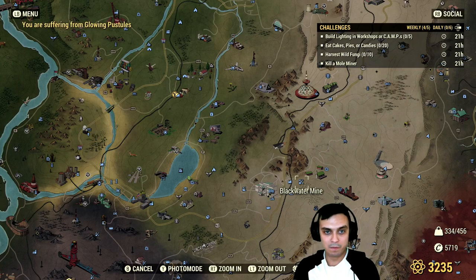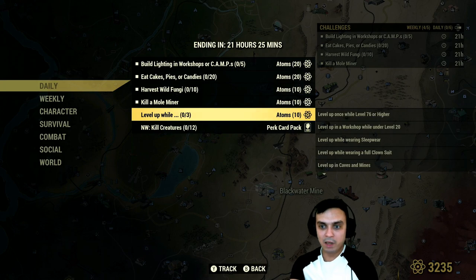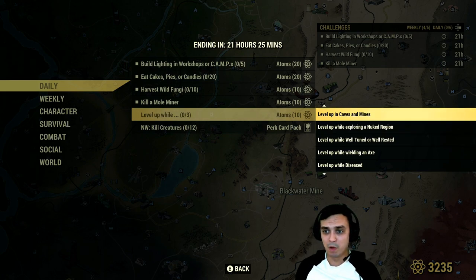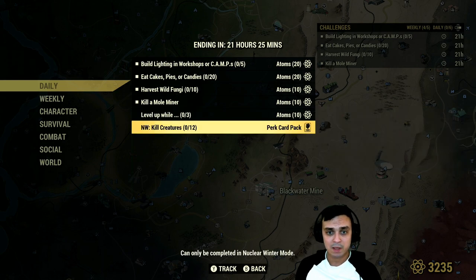Then there's the level up challenge. You can complete any of the following sub-challenges at the same time: you can do it three times separately, or the quickest way is to level up once and complete three of them at the same time. The options are: level up while engaged in PvP, while diseased, wielding an axe, well-tuned, well-rested, exploring a nuke region in caves or mines, wearing a full clown suit, sleeping in a workshop, under level 20, or level 76 or higher. Complete any three simultaneously to get an additional 10 atoms — which I'm not going to do.